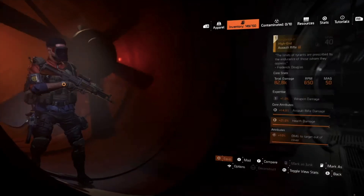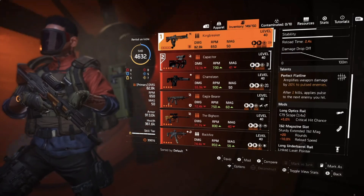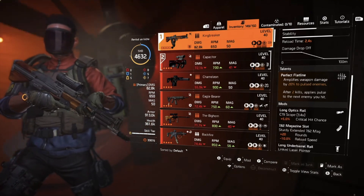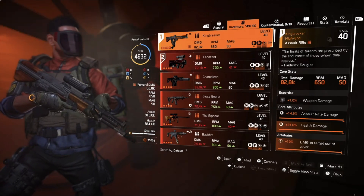If you're new here, hit that like or leave a helpful comment — it truly depends on your preference. Anyway, let's move forward. For my main weapon, I'm using King Breaker — a named Assault Rifle with Flatline talent.